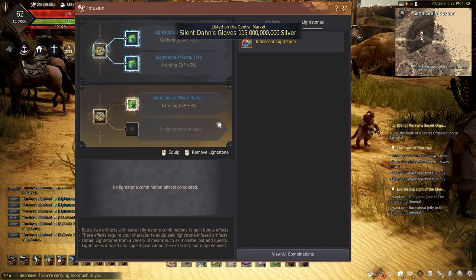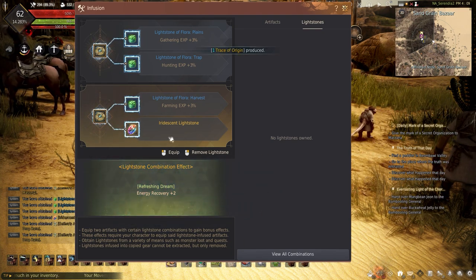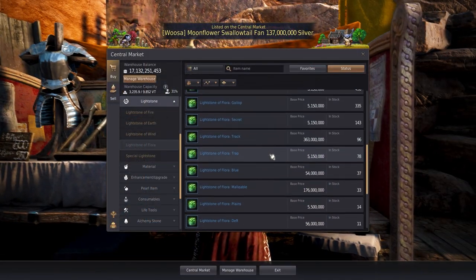Making the Refreshing Dream is easier than the Yawning Hedgehog, only needing a floral lightstone — plain, trap, and harvest — with an iridescent lightstone. These lightstones can be either purified or can be bought off the Central Market.